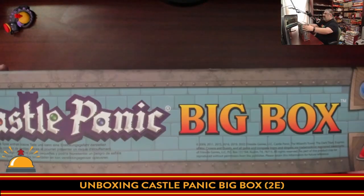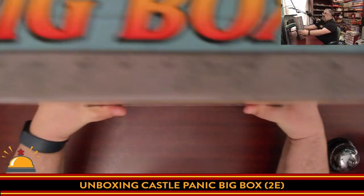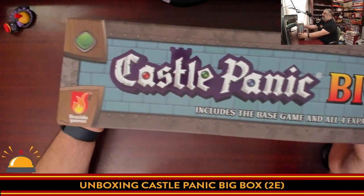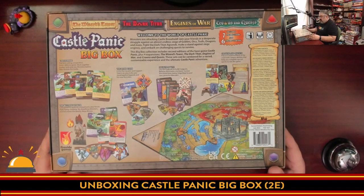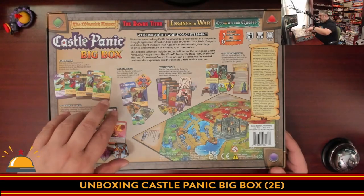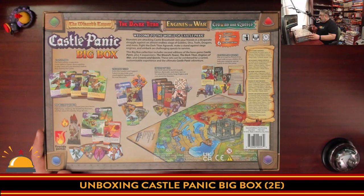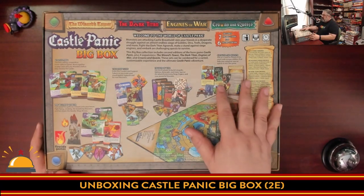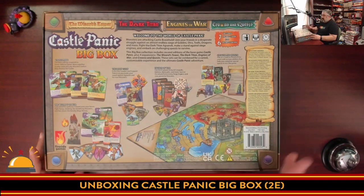I figured if I'm going to dive in, why not dive all the way in with everything at once? The box is big — I can't even fit it on camera. On the back you get everything that's in here: the original Castle Panic, Wizard's Towers, the Dark Titan, Engines of War, and the brand new with the second edition — Crowns and Quests — which gives you asymmetric power abilities and new end goal conditions other than defeating all the monsters. That sounds really good.